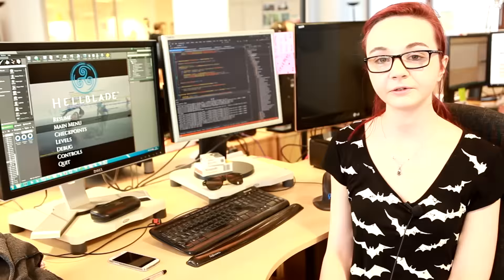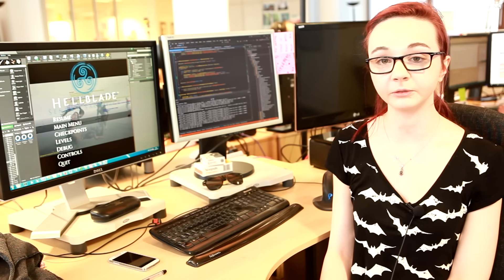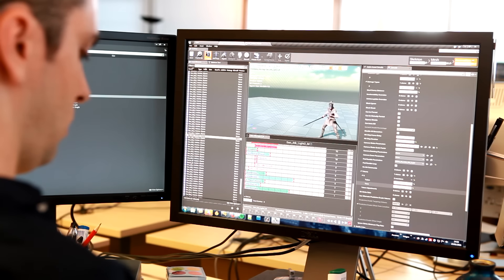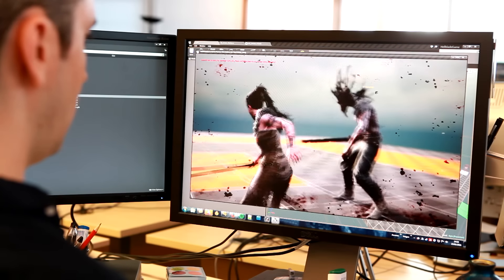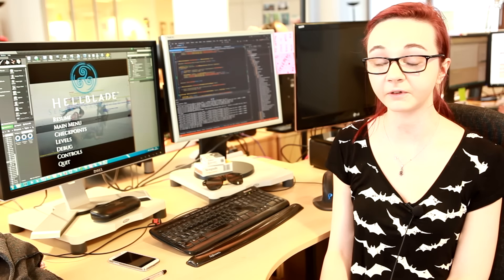The combat editor allows us to build, edit and control every aspect of the combat system in real time. With it, Juan, Chris and others on the team can bring together animations, effects, transitions, sounds and gameplay to get the effect that they want.